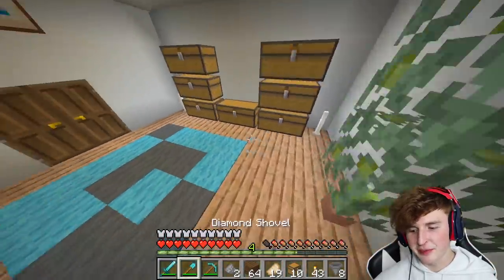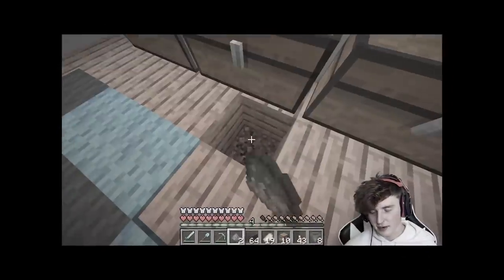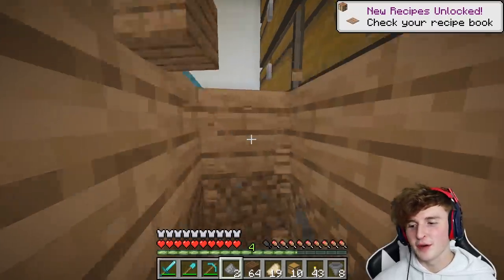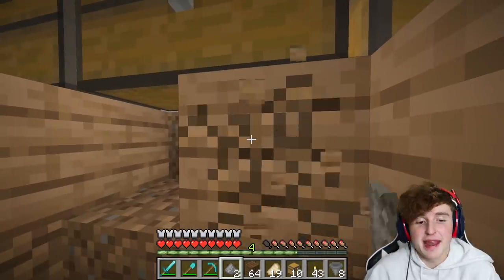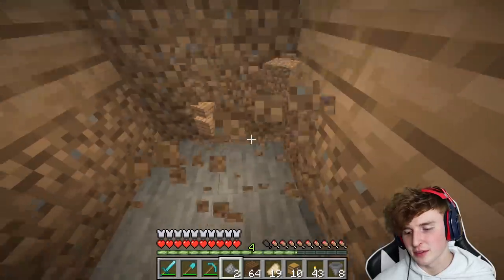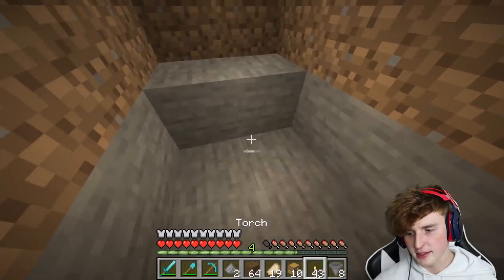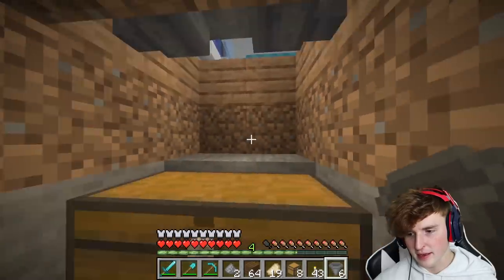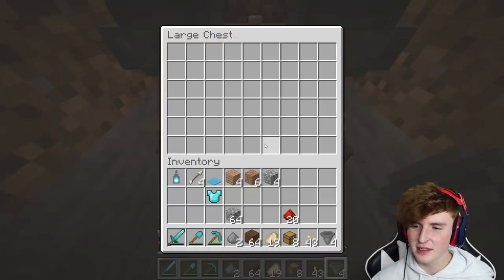Okay, frick! So what I'm planning is I'm gonna break this — oh, I ruined his carpet, sorry. I'm gonna break a couple of these blocks because I'm gonna place a hopper below this, and what that will do is take his diamonds. Every time he places a diamond it will take the diamond — it's just gonna be amazing. So what I'm thinking is I place my chest right here and here, and then I can place a hopper here and here, and then two more hoppers right there and there, and that should go into the chest.